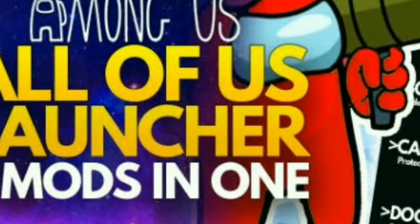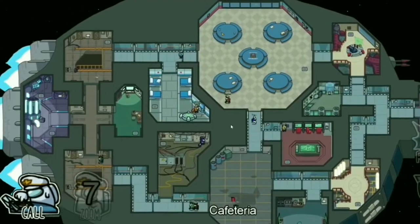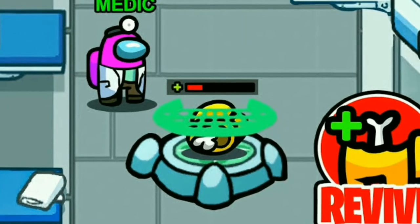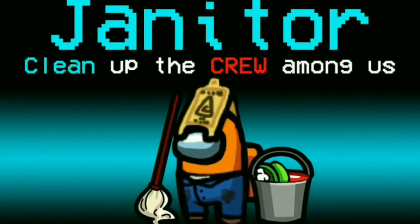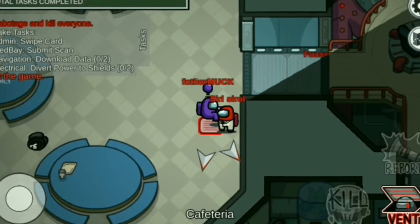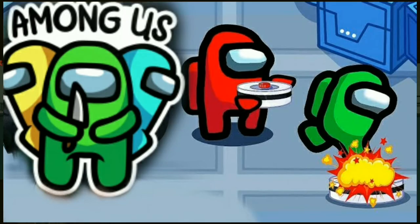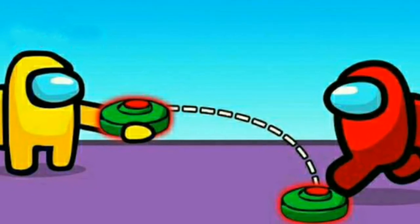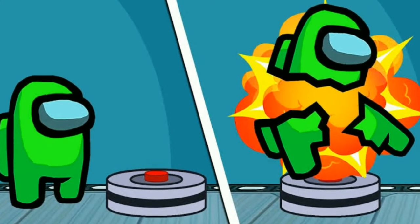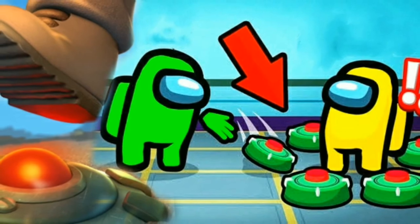Starting off with number 5, it's All of Us Launchpad. This mod has some cool roles like Captain, which can see the entire map and call emergency meetings from anywhere. It also has famous roles like Medic and Janitor. In addition, it has game options like friendly fire, where imposters won't know who the other imposter is and can kill each other by mistake. The landmines mode lets the imposter place mines that kill whoever steps on them. This mod also allows multiple people to use the same color, and you can join their official Discord to play with 33,000 players worldwide.